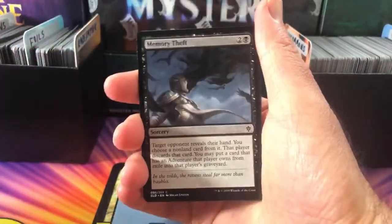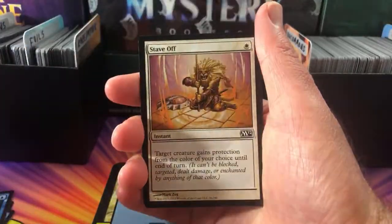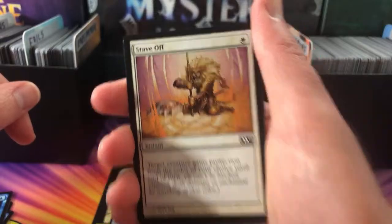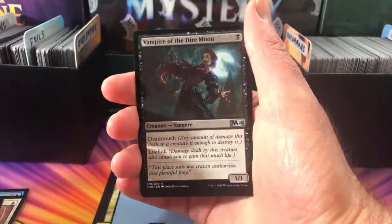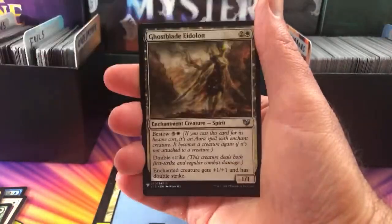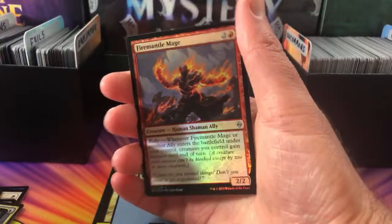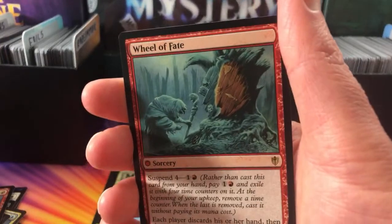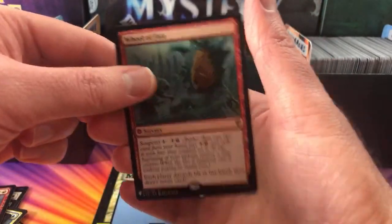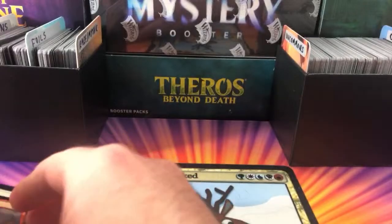Okay, Mana Burn, what do we got? Triumphant Surge, Memory Theft, So Tiny, Essence Scatter, Stave Off, Devoted Druid, Royal Spout, Vampire of the Dire Moon, Ghost Blade Eidolon, Fascination, and a Foil Fire Mantle Mage — pretty cool. And the rare is Wheel of Fate. This is one of those Mystery Booster cards — you might notice the little symbol in the corner. Nice old artwork. So thank you for being a patron, Mana Burn.